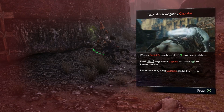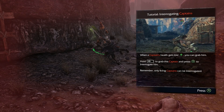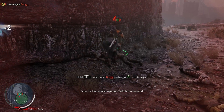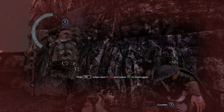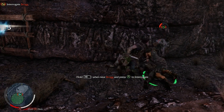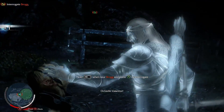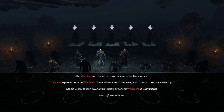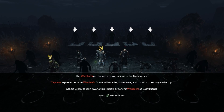There we go — interrogating captains. When a captain's health gets low and they've got the green skull above their head you can grab them. Press the right shoulder button to grab the captain and A to interrogate. Remember, only living captains can be interrogated — so if we kill him we've failed the mission. Keep the executioner alive; our path lies in his mind. Seriously, he got the knockdown as well. Do you mind? I'm interrogating him. There we go, so we can gain intel.